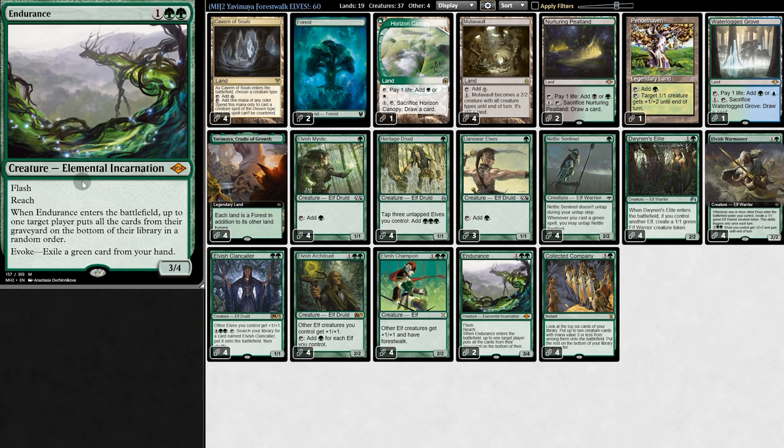Endurance has Flash, it has Reach, it gets rid of our opponent's graveyard by exiling a green card from hand. Graveyard decks are a horrible matchup for elves, because graveyard decks tend to be really fast, which is why although Endurance is not an elf, we're still running two in the main deck.